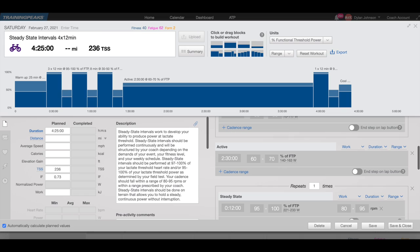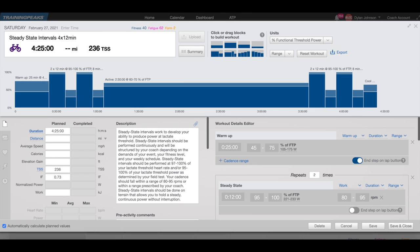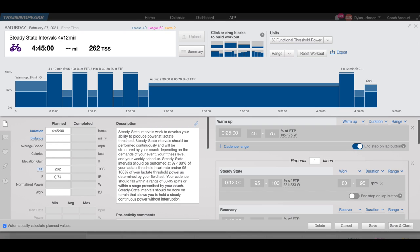For example, let's take four by 12 minutes at 95 to 100% of FTP. You may choose to do three of the intervals at the beginning and one at the end, or two at the beginning and two at the end, or if you're feeling really ambitious, all four at the beginning and then try for a fifth one at the end. Doing these efforts late into the ride when you aren't perfectly fresh will prepare you for doing this on race day. The time spent in between these two interval sections should just be zone two endurance.